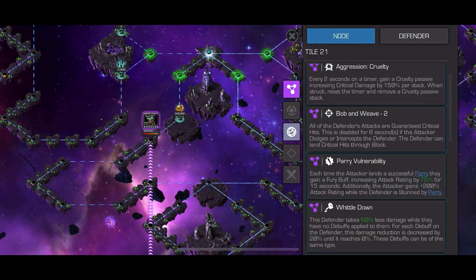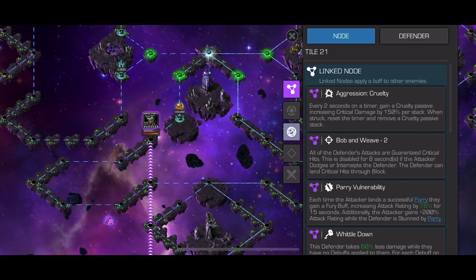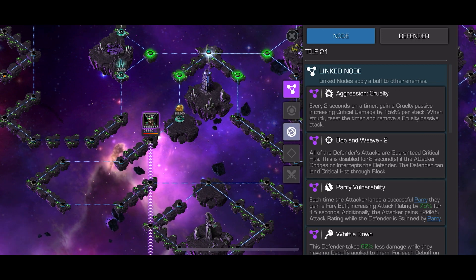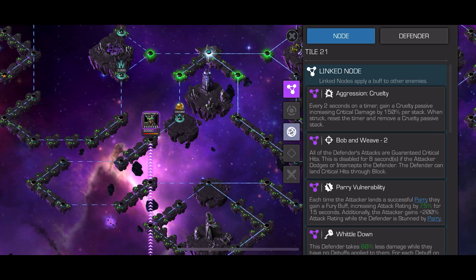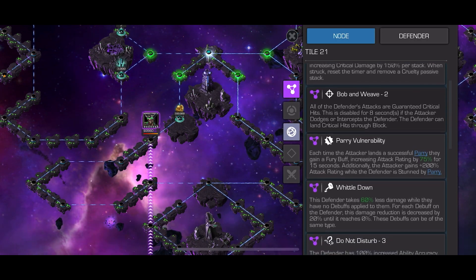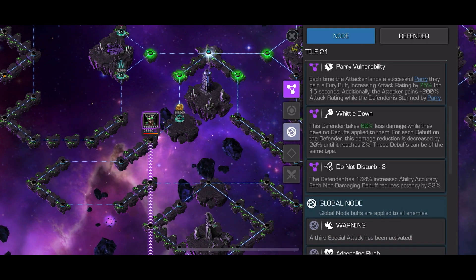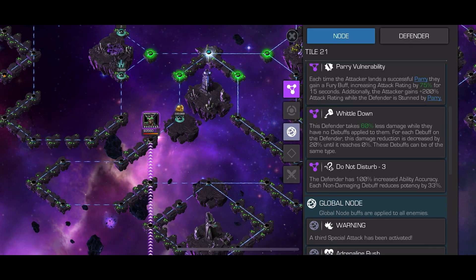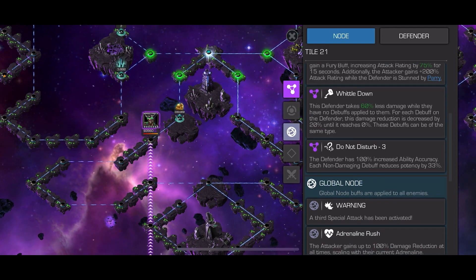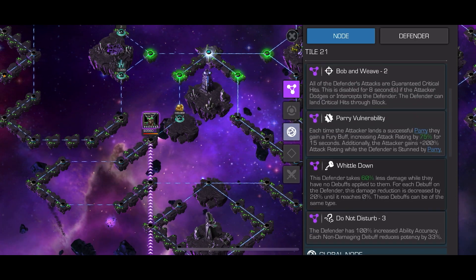We got Void, and we're going to take advantage of Mr. Fantastic and the Power Stings. A couple nodes to keep in mind: Aggression Cruelty is generally pretty relevant — we don't want to let it stack up too much. Combined with Bob and Weave, if we let a Critical Hit come through with Cruelty up, it could be brutal because it can go through the block. We can disable Bob and Weave through a Dex or Intercept. If we Parry, we get Fury with the Parry Vulnerability — that's good for us, we can get some nice extra damage. Whittle Down means they take 60% less damage, but for each debuff it's reduced by 20%, so basically 3 debuffs gives us full damage. Do Not Disturb gives 100% increased ability accuracy on the Defender, and we can get rid of that by having 3 debuffs. So 3 debuffs is the key, and don't get crit.